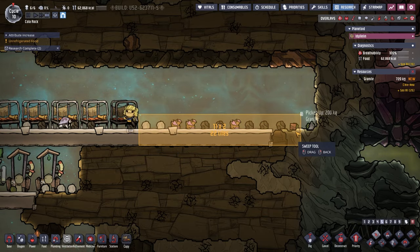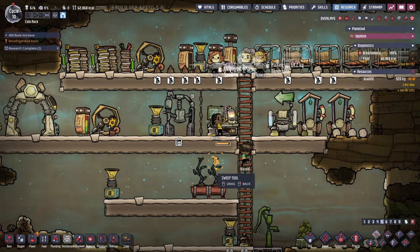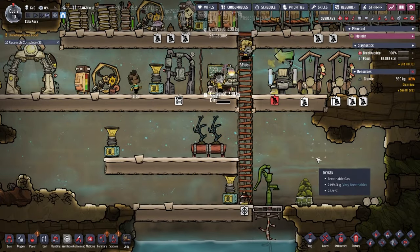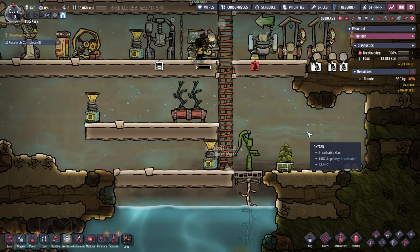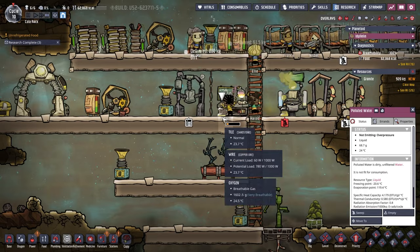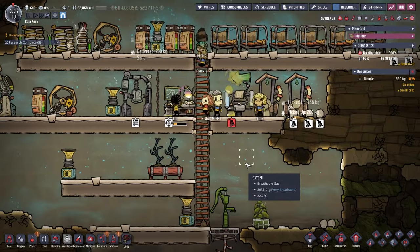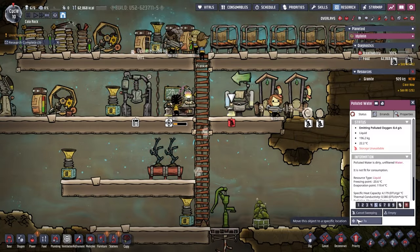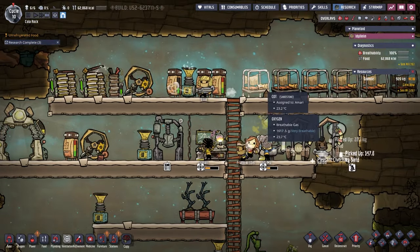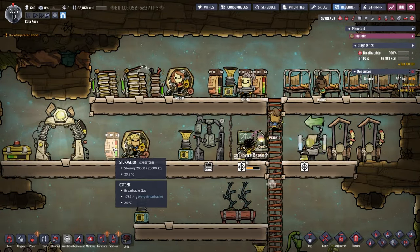We need to sweep all that stuff in - yep, all that stuff there, and all that stuff. Cool. Done there, done there. What about this one - I can't click on that one. Oh there we go. Move to here. And then this one we just need to move to here. Done - carry on. Research complete, lovely! Unrefrigerated food - we're going to do the kitchen here I think.